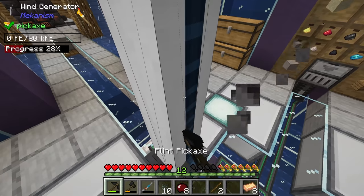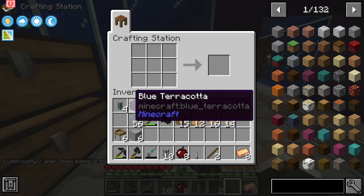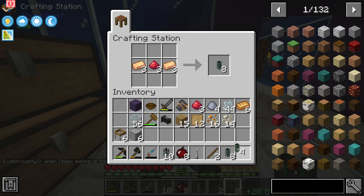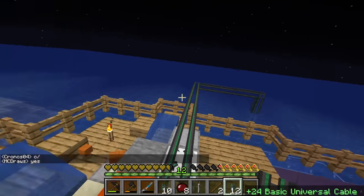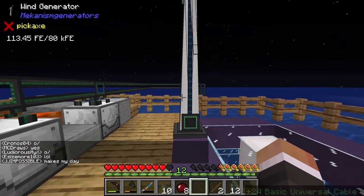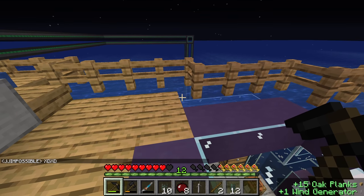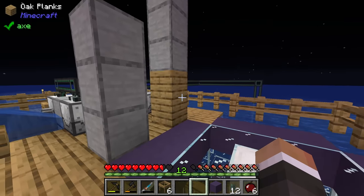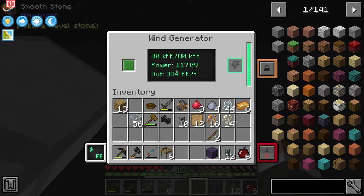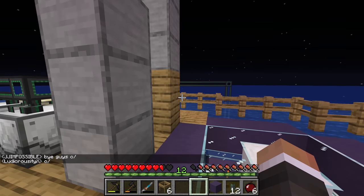The wind turbine from Mekanism Generators is placed down and begins generating redstone flux - but it needs access to the sky. It produces more flux the higher up you place it. We do run into a slight problem: we can't go too high due to not having the C-Scale, and going more than one block above current height causes poison damage. But even at our realistic height it's producing 384 FE - though chat points out that's the maximum output; it's actually currently producing around 117 FE.